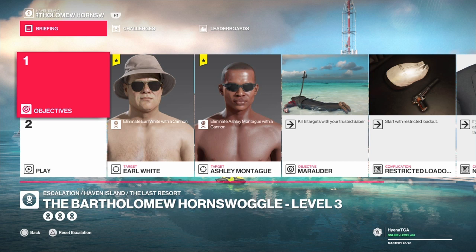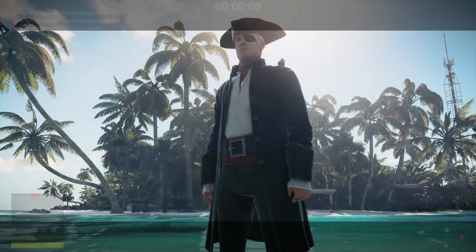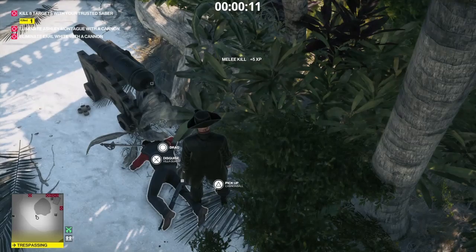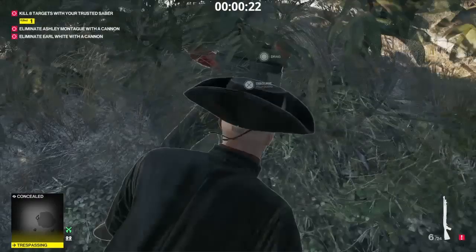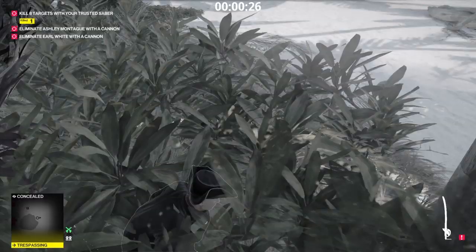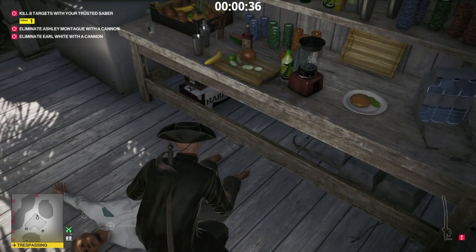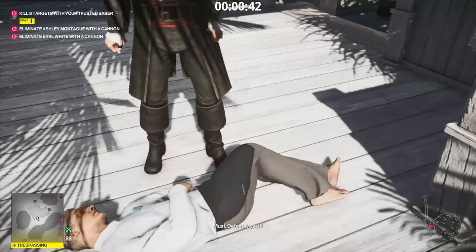Level two is kind of the same but we have two added targets we have to take out with the cannon, and it's a restricted loadout. First we're going to take out this guard by throwing the sword at his head. Pick up the cannonball and his gun, drag his body into the bushes, drop his gun, grab the sword, come over here with the cannonball equipped, take him out, and drag him to the edge and throw him over for now.